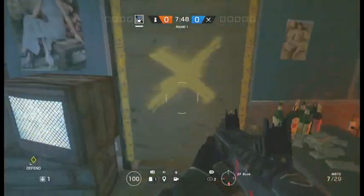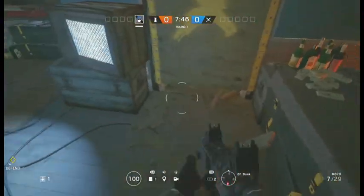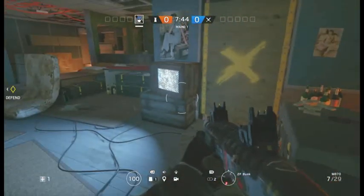You want to come over here to this TV, barricade this up, and come in between these crates. You have to have a deployable shield, and a shotgun would help. Basically you just want to come in between these and edge very slowly, then place your shield down.